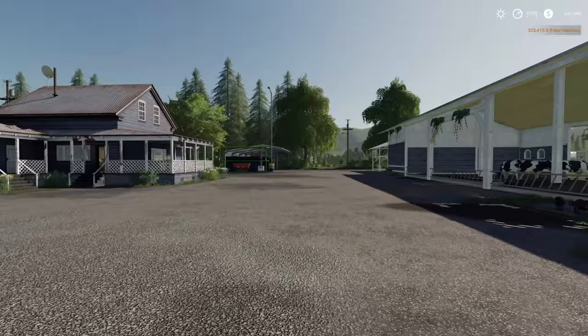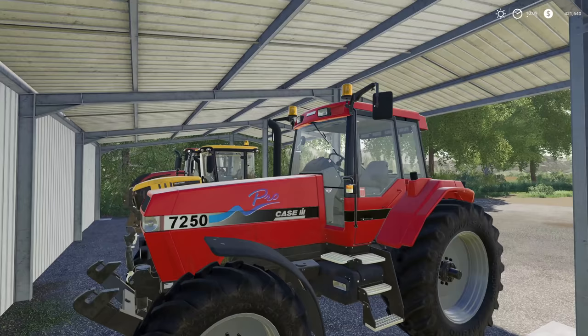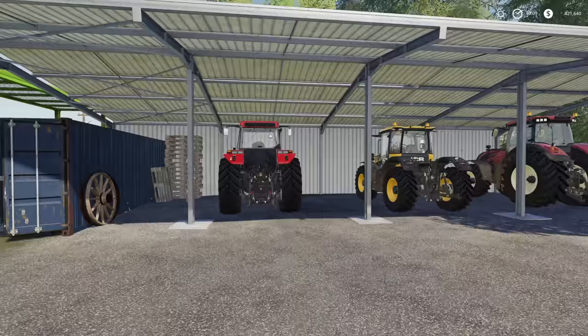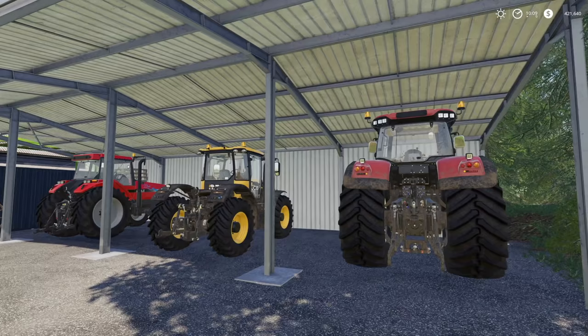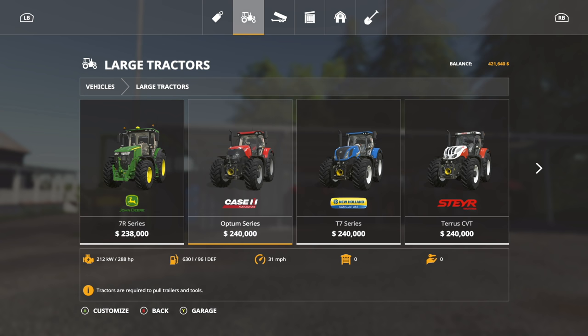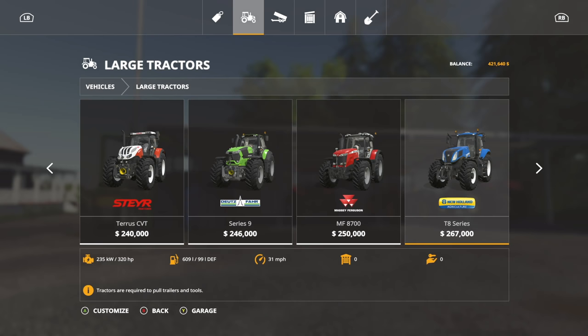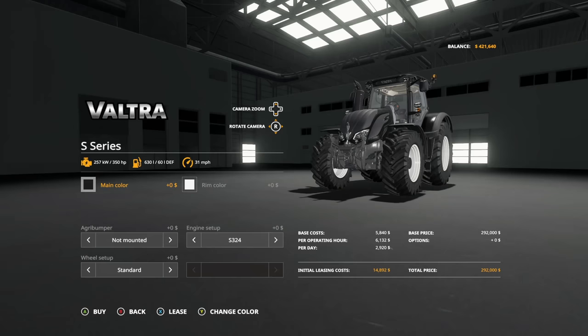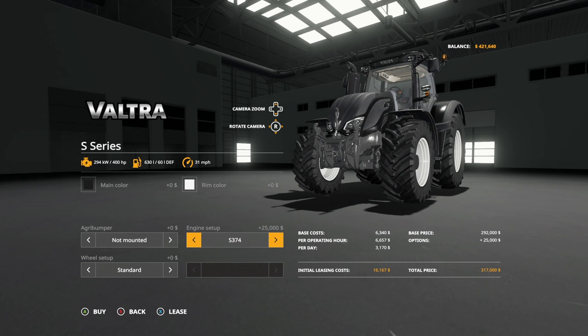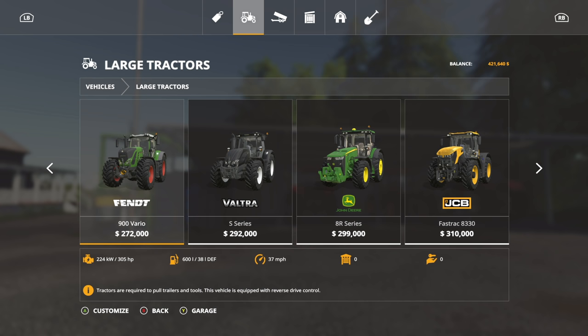We need grass too, real bad. Looking at everything we've got, I don't think this Case really has a place on this farm anymore — it's just not big enough. I don't want to sell it either. So we're looking at new tractors, something big — maybe a T7, possibly a T8. I haven't used a T8 in a while. We've got our big Valtra so I don't want to overdo it, but this 400-horsepower option at $317,000 is a very good buy.